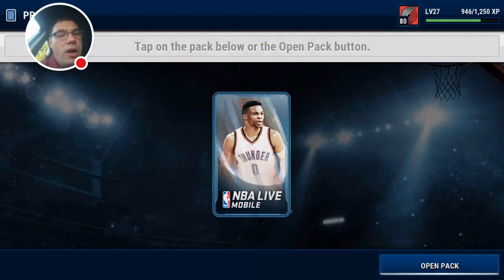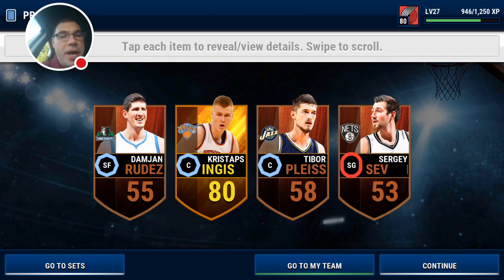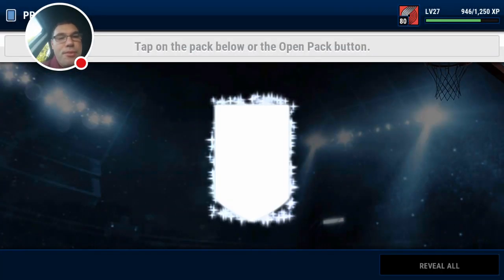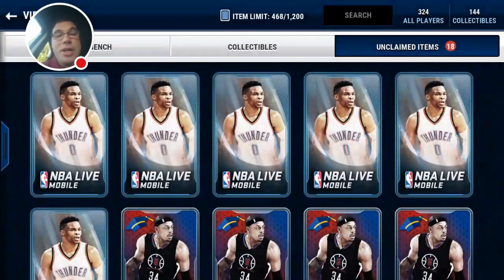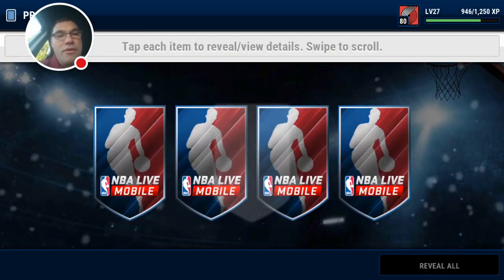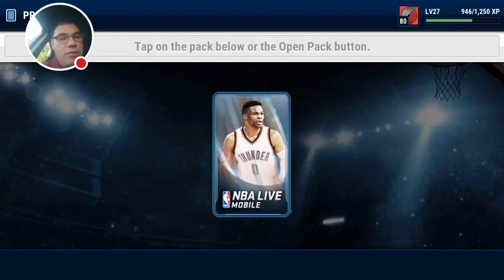Can we make this our all-time greatest pack opening ever? Talk about clickbait. Chris Taps Porzingis — we need at least probably three more elites in order to call it that in the title. But by the time you're watching this, you've already read the title. Rudy Gobert, 80 overall.